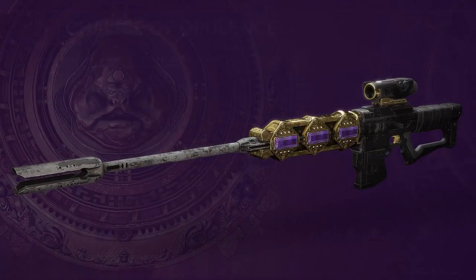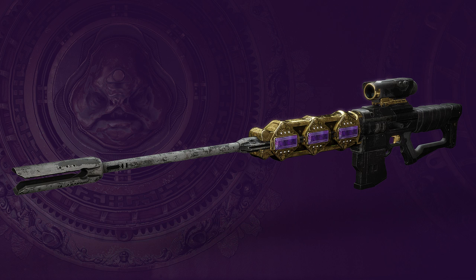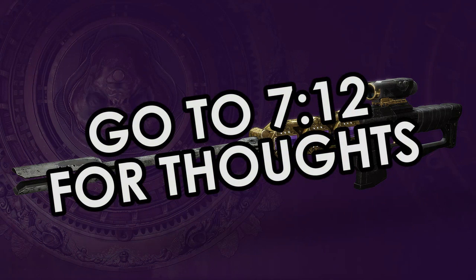Bungie gave an example of a weapon that you could make. If you wanted to make the Beloved sniper rifle with a handling masterwork, you'd use a Rune of Jubilation, any red rune, and any purple rune. So it's up to the community to figure out all the different combinations of weapons, masterworks, armor, and all that stuff, which should be pretty fun and probably pretty quick given how the community can rally around stuff like this.